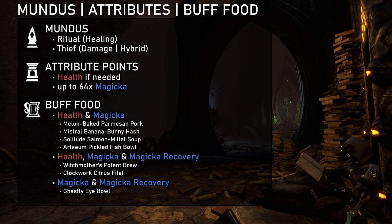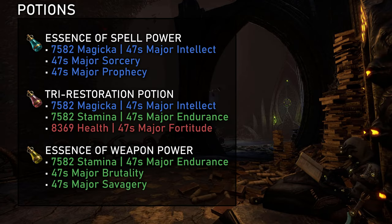Moving on to buff food and attribute points, Magicka and health or Magicka and Magicka recovery are ever so slightly more stat efficient, but Magicka, Magicka regeneration, and health food is nevertheless a good option as having different buff food available gives us a lot of flexibility. We can then put attribute points into health to fine tune it — I recommend somewhere between 22 to 25 thousand health, with the rest going into Magicka. For the Mundus Stone, Ritual is the best for pure healing and Thief for pure damage as well as hybrid roles. If you go a bit into damage, Thief becomes worthwhile essentially immediately as the healing loss is negligible. As potions, for difficult content we can use either Essence of Spellpower, Weapon Power, or Try Restoration potions depending on what buffs we get from our group and how much sustain we need. Hircine potions can potentially be even better but it's just too expensive in most scenarios.